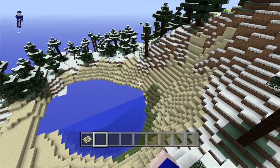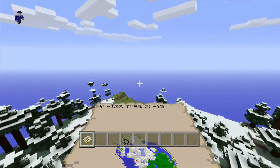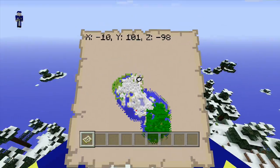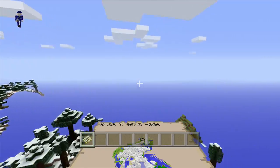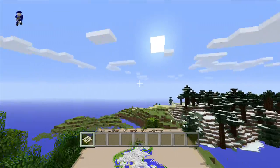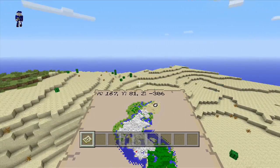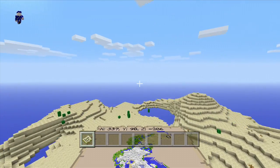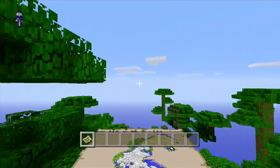Oh look — a sand biome inside a snow biome, that makes sense. Keep going — more snow biome. At first I thought this was okay, but nope, it's still going on. I thought Minecraft might open up the heavens and bestow upon me a decent map — no, it's still going. Oh, thank goodness, some decent forest. But I'm still waiting for a giant sand biome — oh, what do we have over here? There it is.